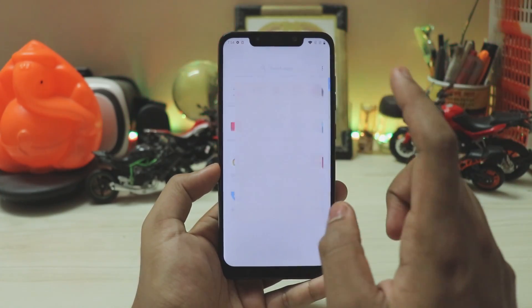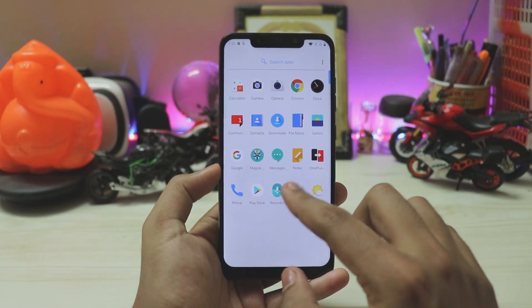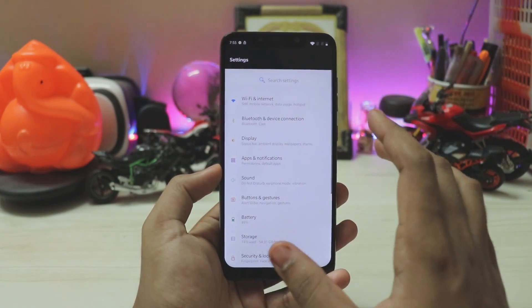You have messages and notes — notes looks a bit like a MIUI style, not sure why. Then you have OnePlus switch, phone, recorder, and then let's hop into settings. Nothing new in those apps.